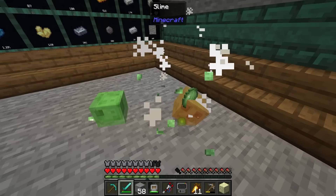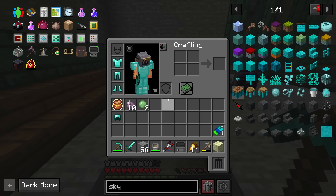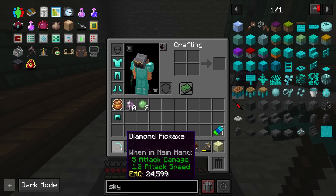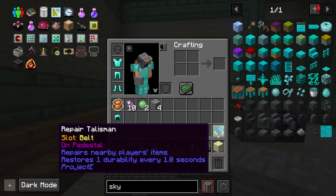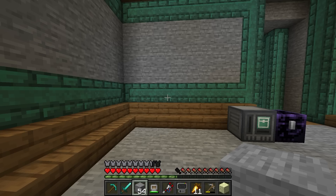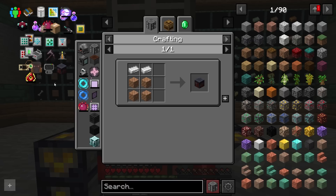The only other thing I did was accept all our quest rewards. I got one of these — an actual repair talisman. The repair talisman is super rad. If I break things here, my durability went down, but you'll notice it's automatically getting repaired once per second for one durability. You can't actually craft these in this pack, but they can be worn as a belt slot. It'll repair all our armor and stuff as we go forward.